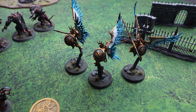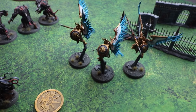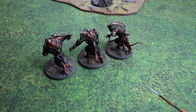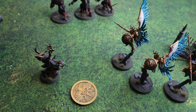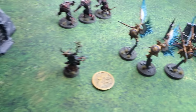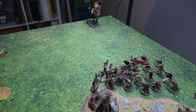Dave's general, the Claw Lord, is slain in turn one — Matt got very lucky being able to take out his character so early. Going into scoring: Matt has one point for one objective, one for two, two more for having more objectives than Dave, plus four for his battle tactic by getting units within six inches of the board edges. That gives eight points at the end of turn one.